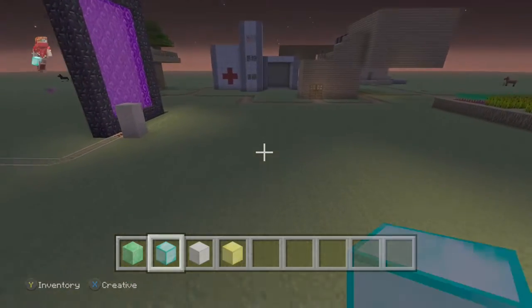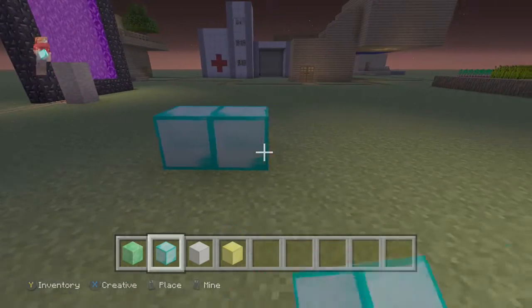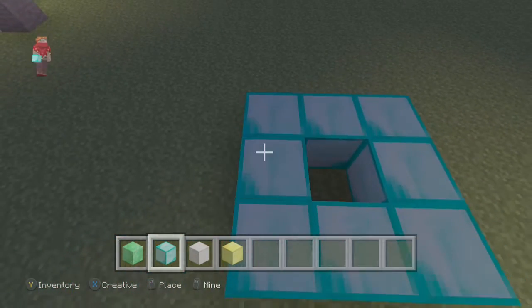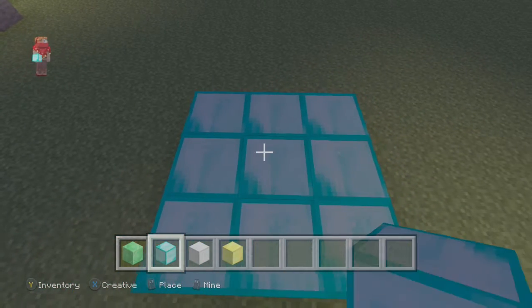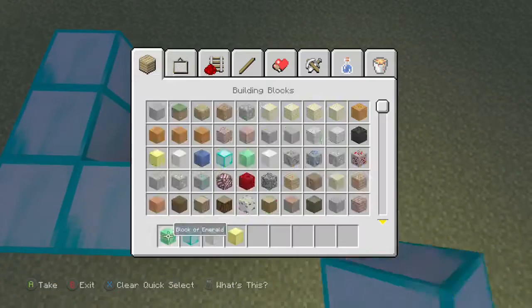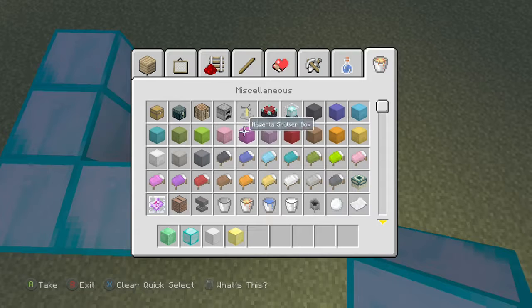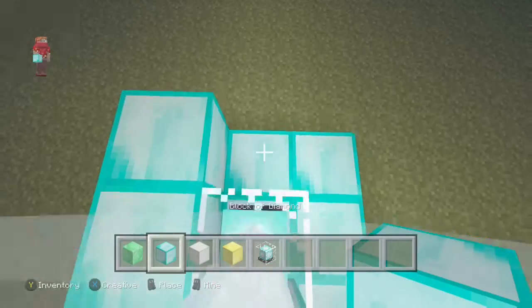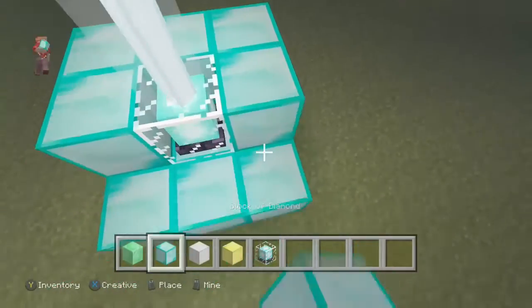I'll show you how to make a beacon tower. First you need diamond — put three blocks up and put the beacon on top. You put the diamond up three blocks on top.